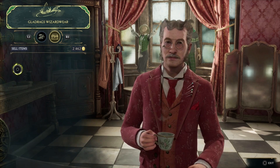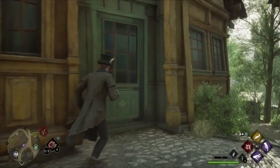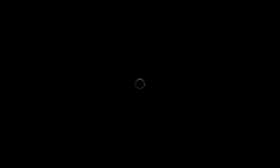Now let me reload the game and we'll go back to my own shop and sell the items and see the difference. I've loaded it back in and we are outside my own shop. We are going to head to Penny right here and sell all of our items to her.